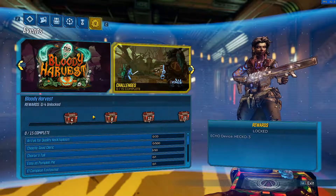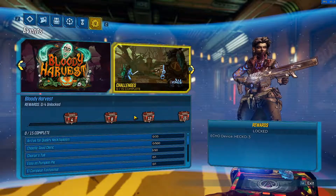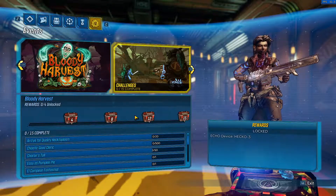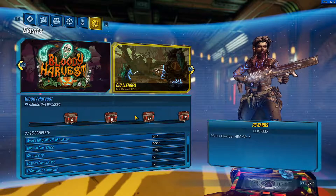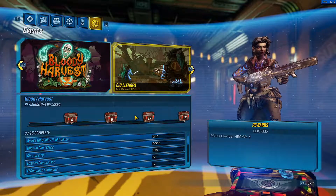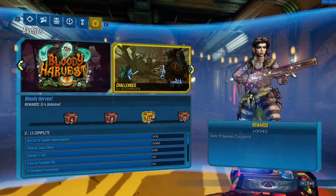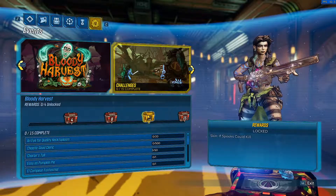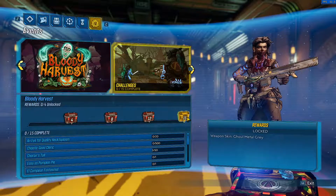To get the weapon skin, the trinket, and the echo skin I believe you only have to do it on one character. But to unlock the haunted new limited-time character skin, you have to do 12 challenges on each character you want the skin for, and that's what it looks like there — we actually get a good little preview of it.